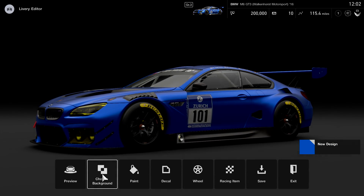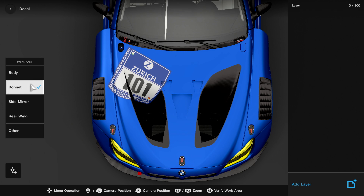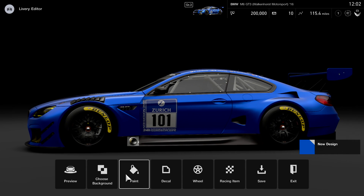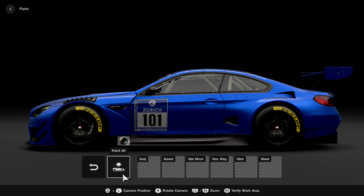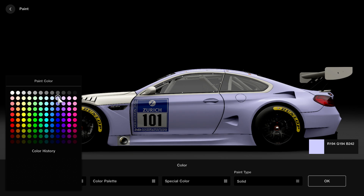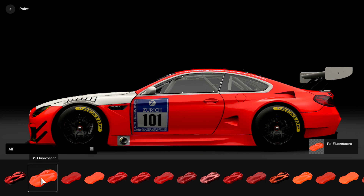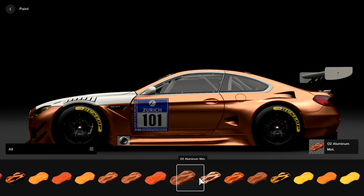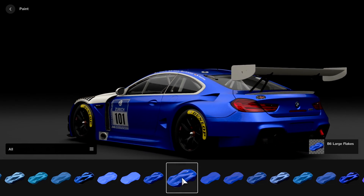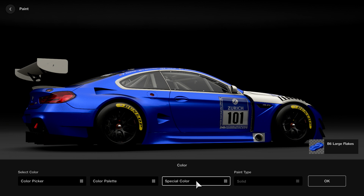We're starting with the BMW. I basically wanted to go in depth and show you as much as possible, so we're going to start with the body. You can already see plenty of other views and you can even rotate through several different views. Coming into paint — the idea is you can paint bit by bit or paint the whole thing. You've got the color palette, but it's not just that. I went for the PlayStation bluest of all, and if you go to Special Color, this is where you can add effects — things like large flakes or matte. I've gone for large flakes because I wanted a horrific glitter mobile.